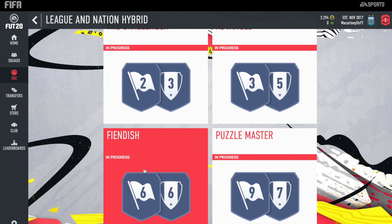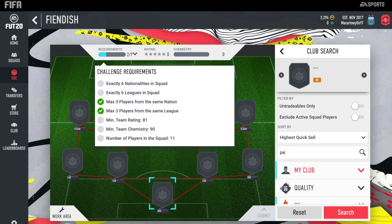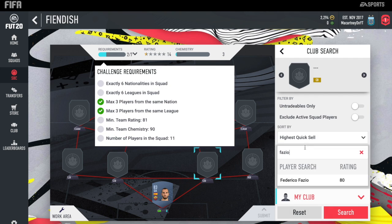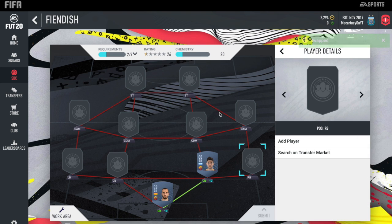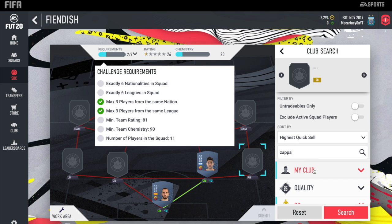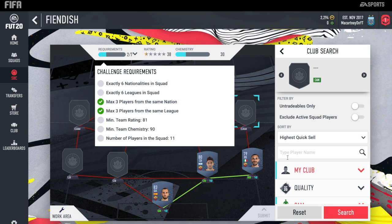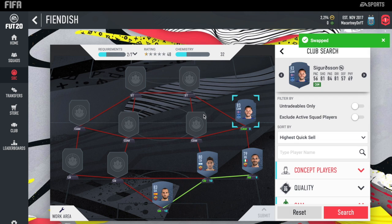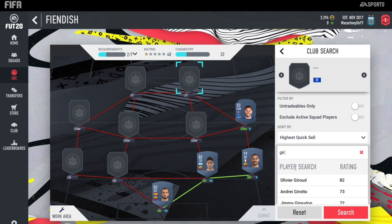Onto the third squad, Fiendish. In net, we have got Paulo Lopez, 83-rated keeper, non-rare. Keep in mind, this guy could be a little bit expensive simply because he's 83-rated and non-rare — it's early on in FIFA so he will be a little bit expensive. At centre-back, we do have Fazio, the 80-rated card, also from Roma. At right-back, we've got Zappacosta again — he was in the last squad but he's just an easy one to throw in, he's Italian and plays for Roma. At right-cam, we do have Sigurdsson, 83-rated — he's a player that people pack and throw straight on the market because of his pace.